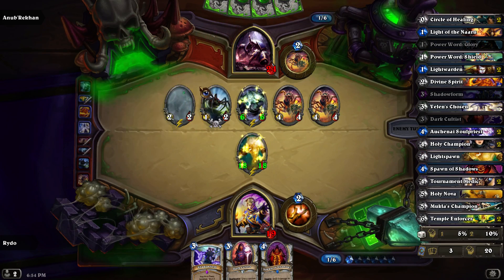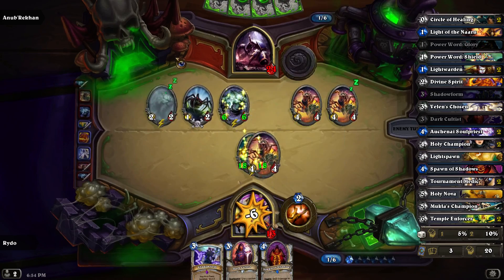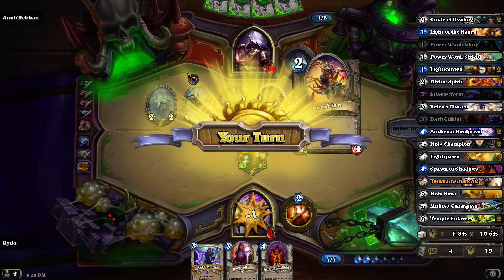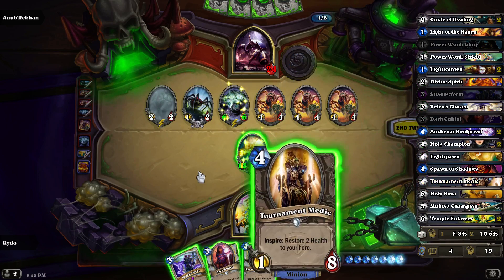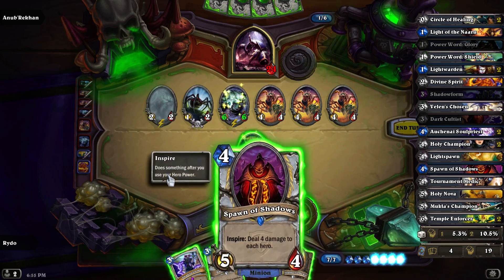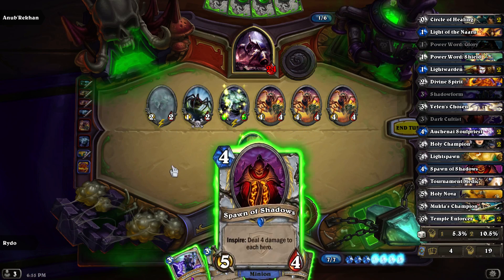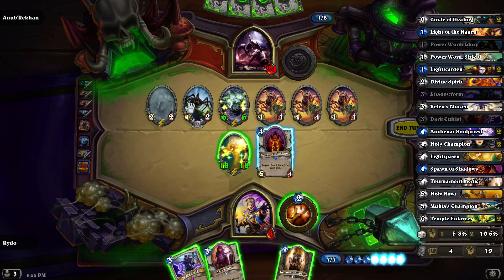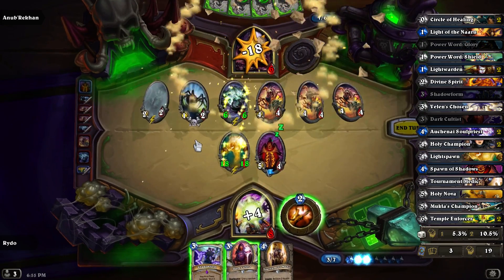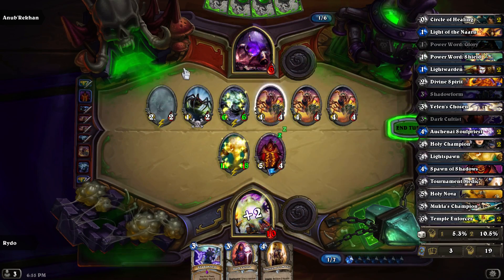We need a little bit of an increase in our health if we're gonna take him out. We can do this if we plan it just right — we attack here, that heals this by 4, then we heal this, and then that does 4 damage there.